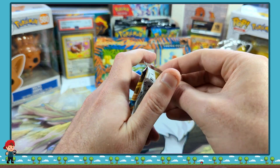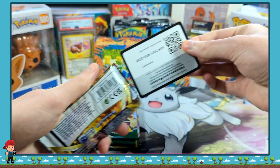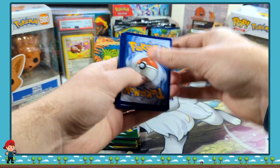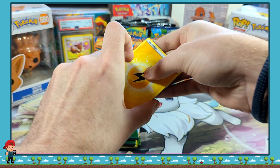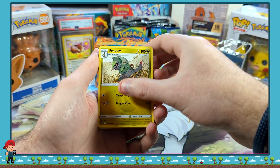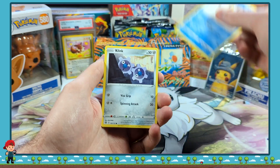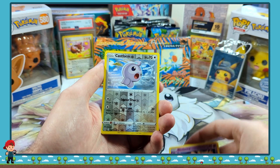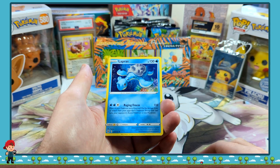Final pack of Brilliant Stars. One, two, three, four. We have Hyper Potion, Weavile, Budew, Axew, Nosepass, Torrent, Klink, Dedenne, Reverse Holo Castform, and a Lapras Non-Holo.